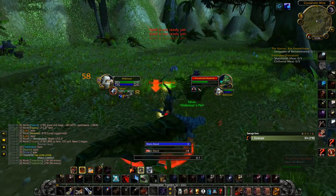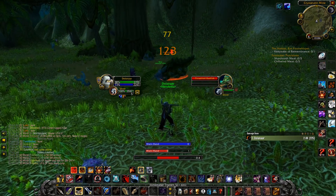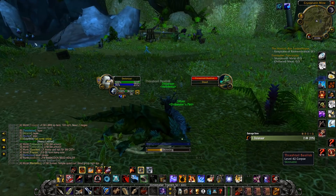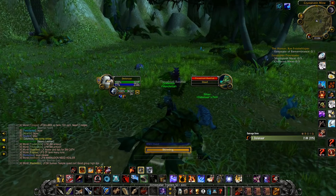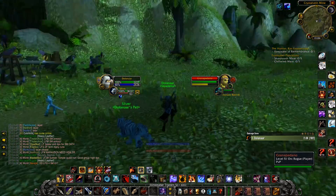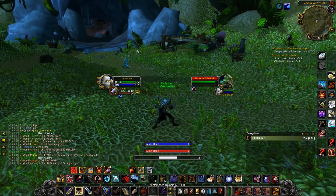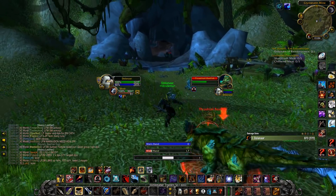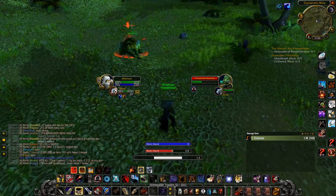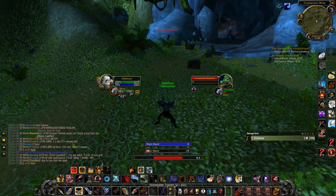This will bring in roughly 15-25 gold per hour in raw gold value, and that's without counting any green, blue, or purple world drops. Like any other mobs, you can occasionally get some uncommon items from these. Along with the uncommon items, you also have the chance of obtaining the rare item Basilisk Hide Pants, leather pants with agility, spirit, and stamina, which require level 38+. Or you could even get very lucky and get the epic item called Staff of Jordan, a staff with Intellect and Spirit, and a +26 modifier to healing and damaging spells and effects, requiring level 35+ to use.